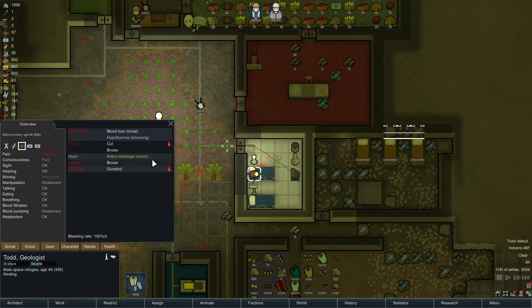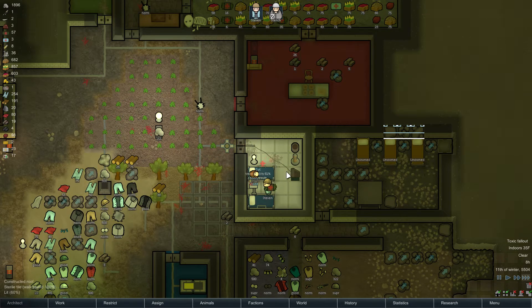What is his health problem, anyways? Artery blockage. He's got a cut in his torso. Gunshot in the foot. No problemo. No longer incapable of walking.